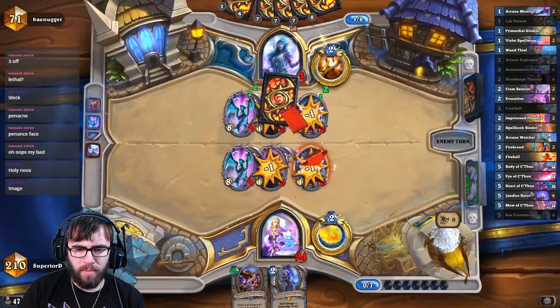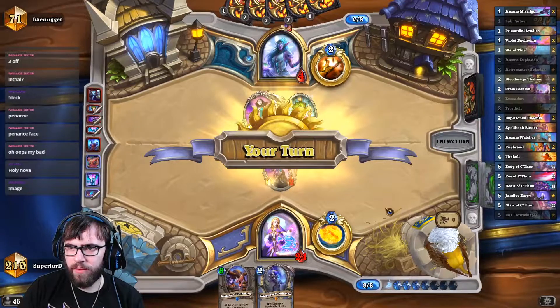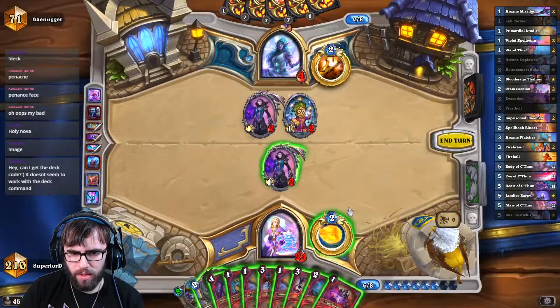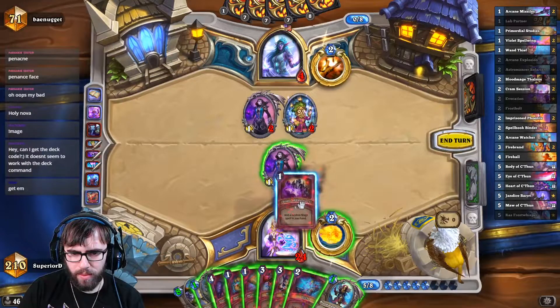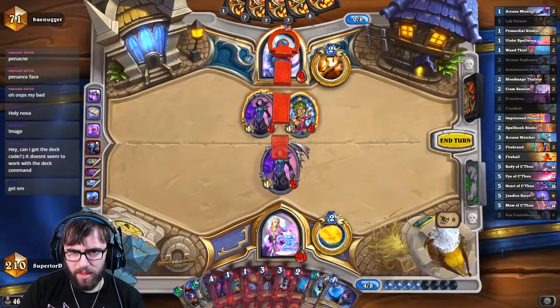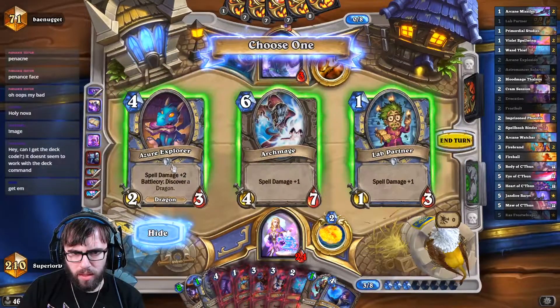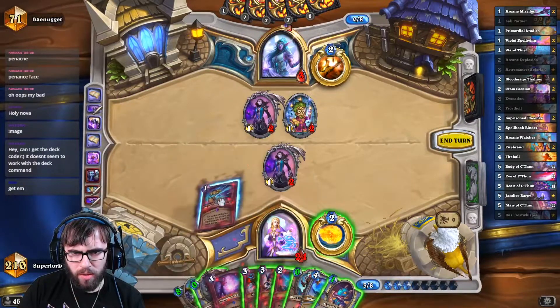He can't play Holy Nova this turn — that was pretty good for him. Let's go for this; lethal every time. Not lethal. This will go face — my mind is empty. Boom. I like getting value. We're going to go Devolving. Oh crap, wait — I messed this up. We go Devolving on you, sort of hoping for this spell damage to get hit.